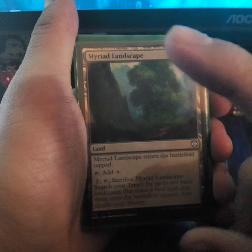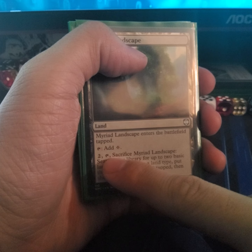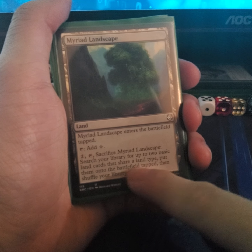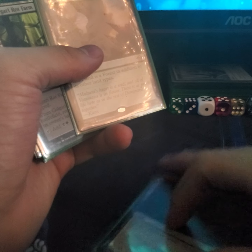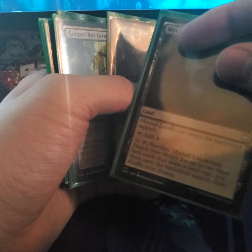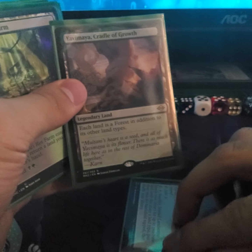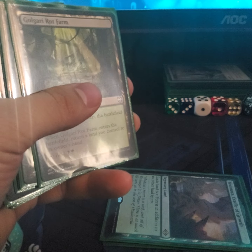Now for the last batch of lands. Myriad Landscape — comes into play tapped; tap it, pay two, and sacrifice this land to put two basic lands that share the same land type onto the battlefield, then shuffle your library. Yavimaya, Cradle of Growth — all lands become forests, including opponents' lands. So if you have Elvish Champion, good way to start swinging all your elves with forestwalk.